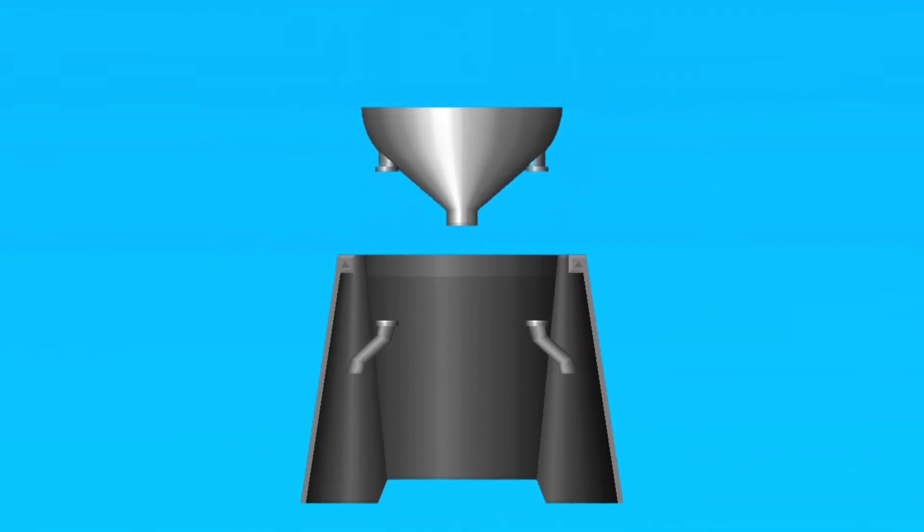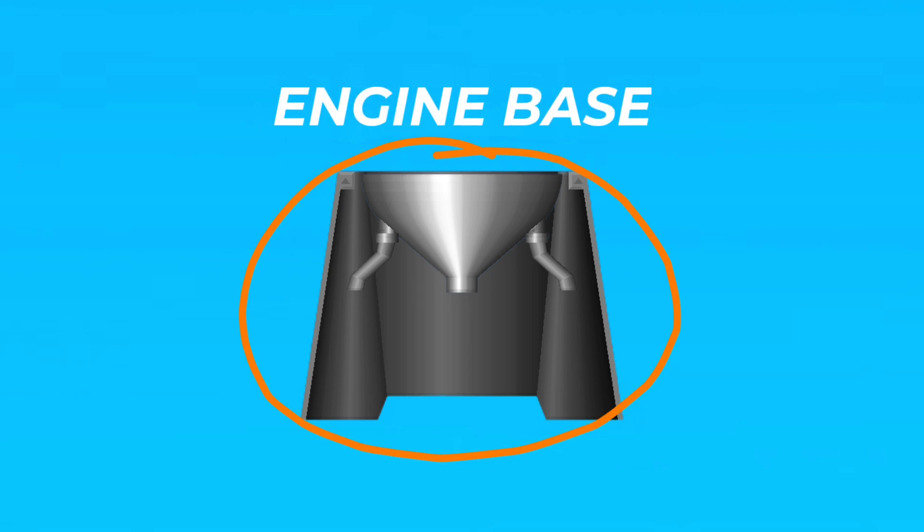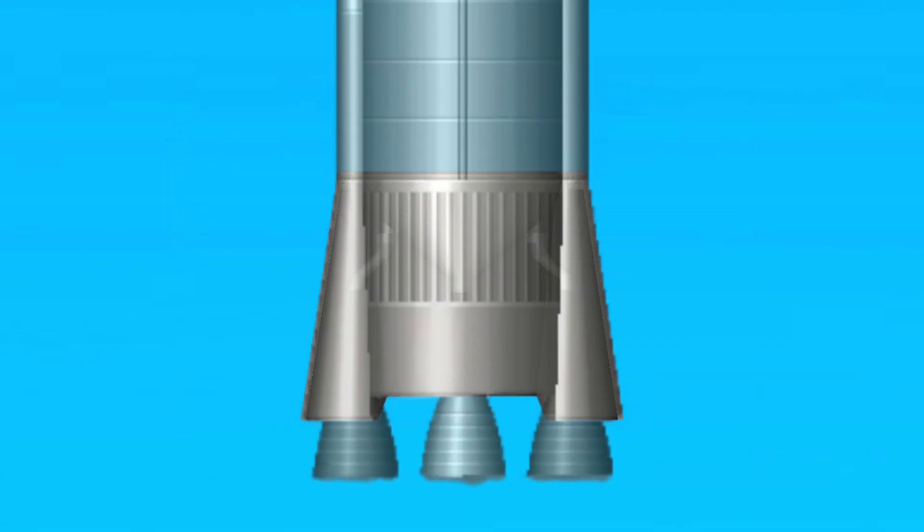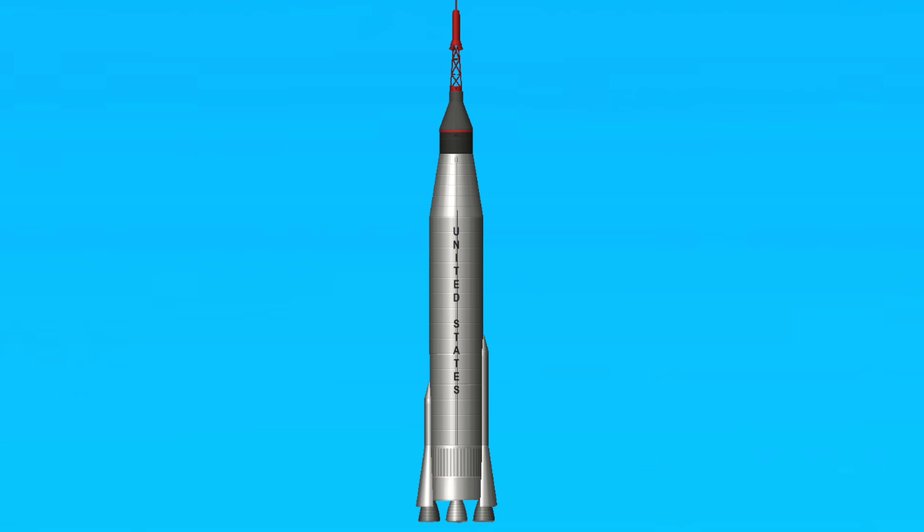Let's go a bit further down the rocket. Here we can see fuel pipes connected to a fuel tank with the engine base. We have seen fuel pipes before in the leaked beta version, but if we assemble it all together, we get this cool-looking rocket base, which then makes up the rest of the rocket.